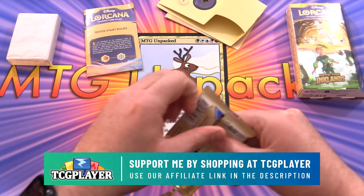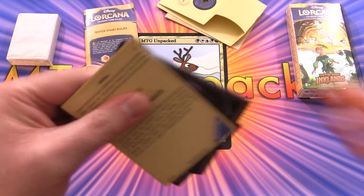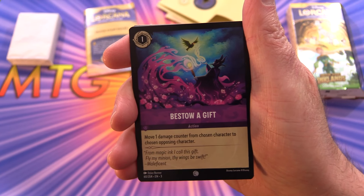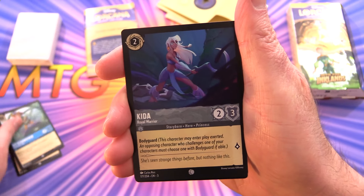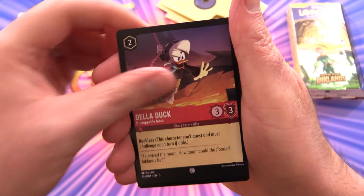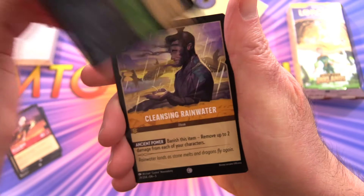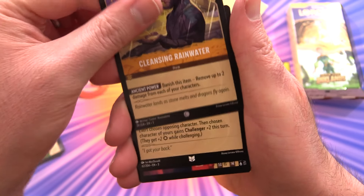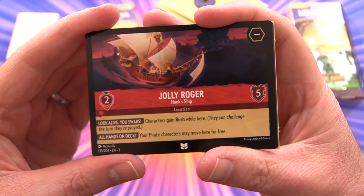Let's get into our booster pack first. We have had some luck with this set already. We start off with Bestow a Gift, followed by Kit Cloud Kicker, Kidder, Dela Dark, and De Vil Manor. We do have some locations here - that's the new mechanic in this set. We've got Cleansing Rainwater, Last Ditch Effort, and Jolly Roger.